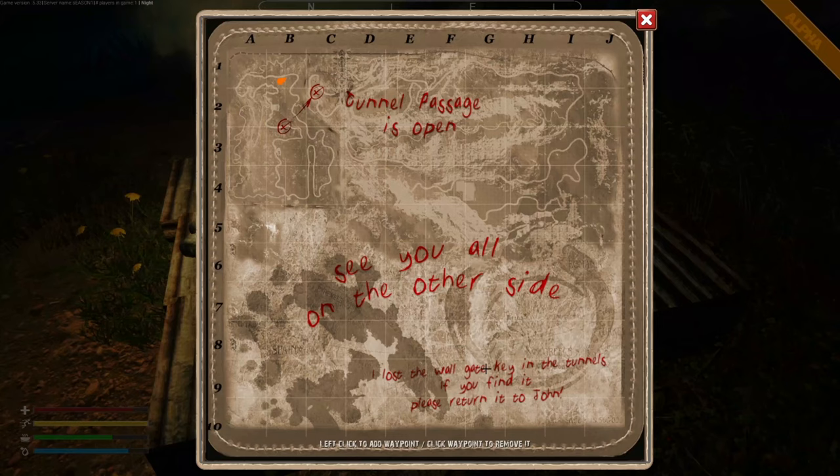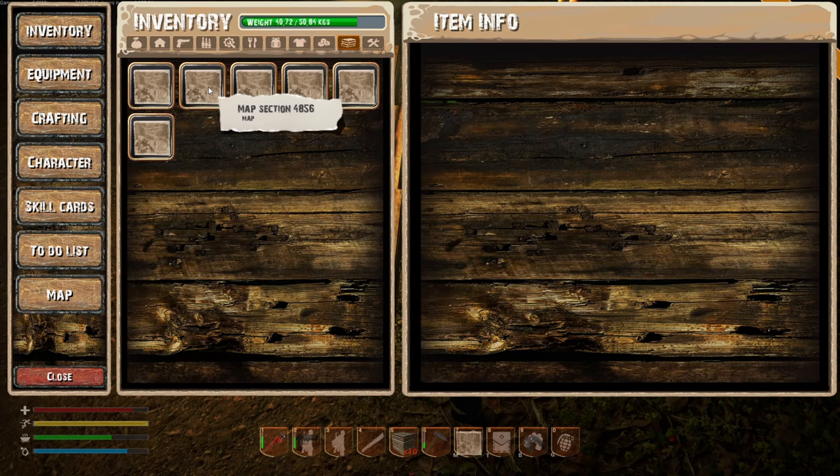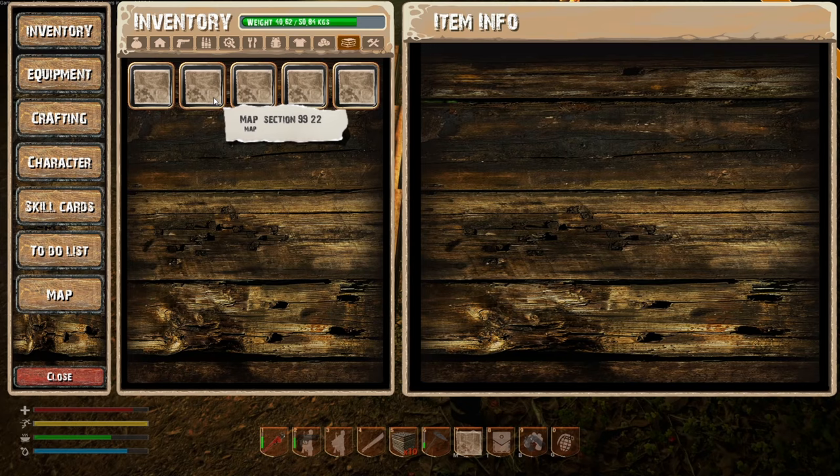Let's go to four eight five six and see if that was the same map. Yeah, okay — so that was four eight five six. We've got lots of four eight five six, so this is good. We can recycle the duplicates and get rid of some weight.